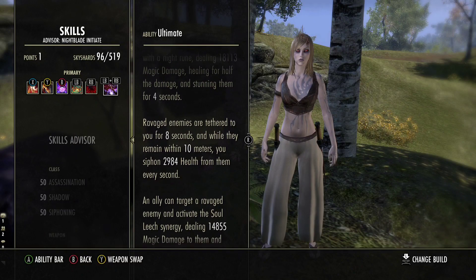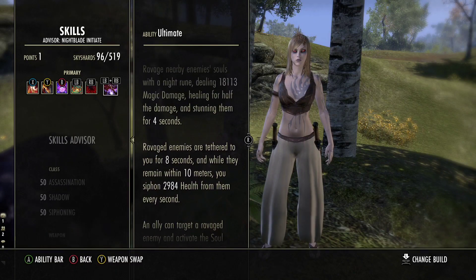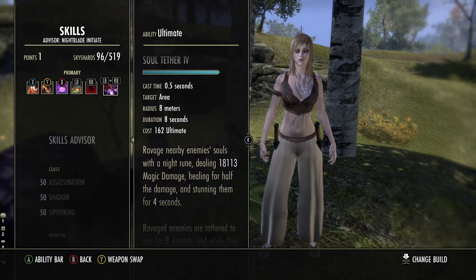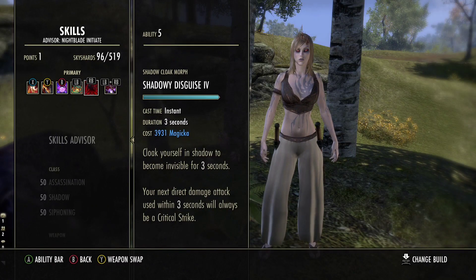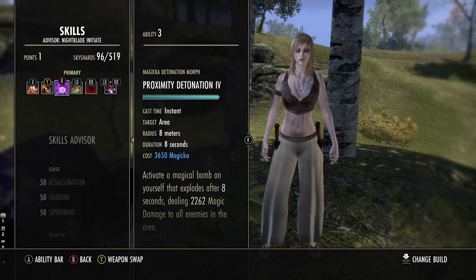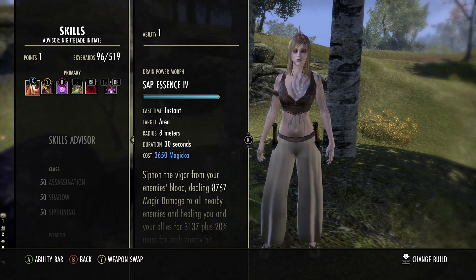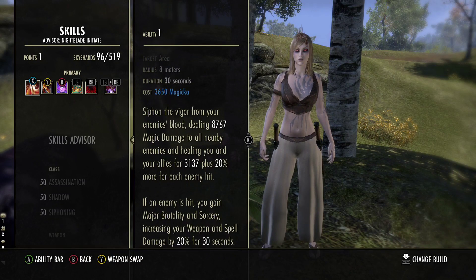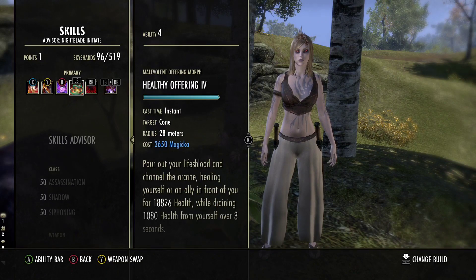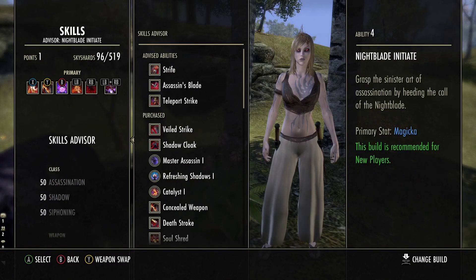Soul Tether is a great skill for the stun, and it also procs Plague Break. Along with Soul Tether, Proxy Detonation will proc Plague Break as well, as will Sap Essence. If you're quick enough to attack someone else, Concealed Weapon can also proc Plague Break. So you have the potential to proc Plague Break on four individuals — five if you count landing a light attack on a random person as well.